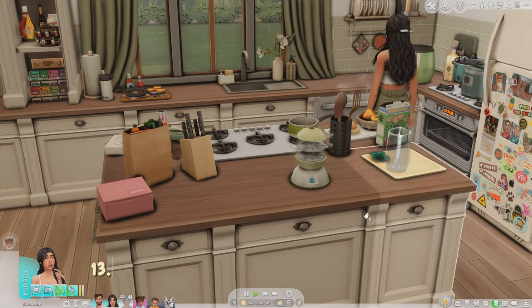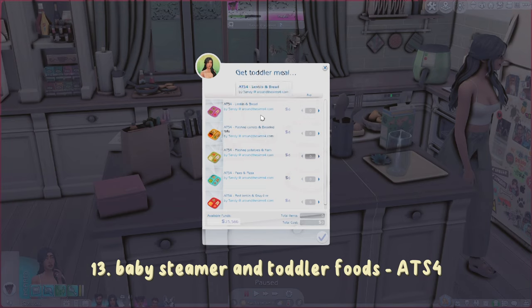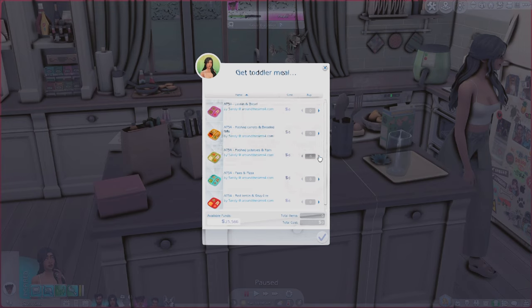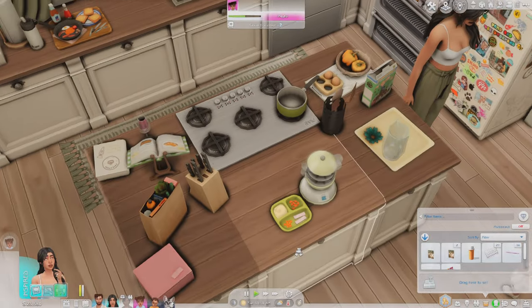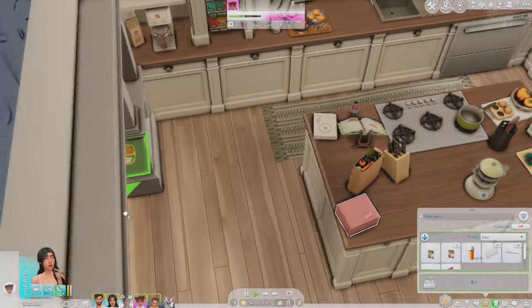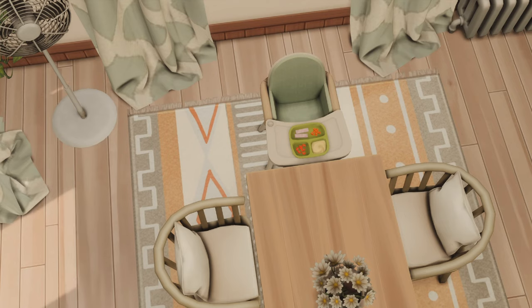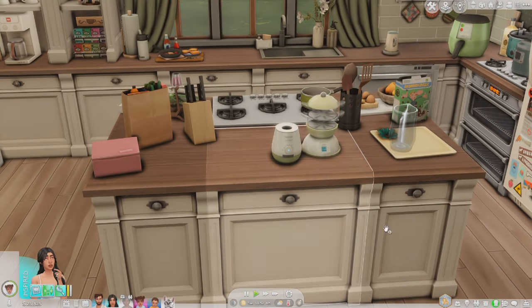The next mod adds more toddler meals. I press this Nutri Baby from Around the Sims 4 and 'Get Toddler Meal' — you see cute little meals for toddlers. I'm going to feed my toddler mashed potatoes and ham. It goes straight into your inventory, and I'll place that on her high chair. It's a small mod but really cute, especially if you send your toddlers to preschool — it makes a cute meal for their lunch box.